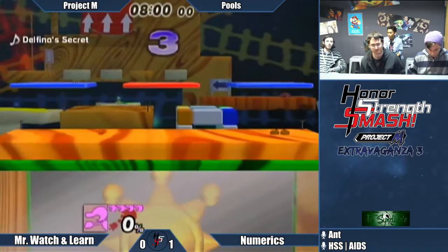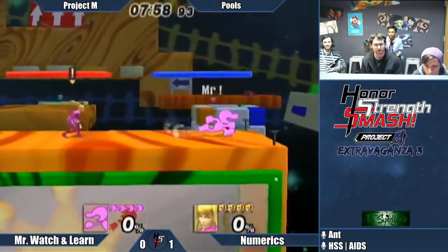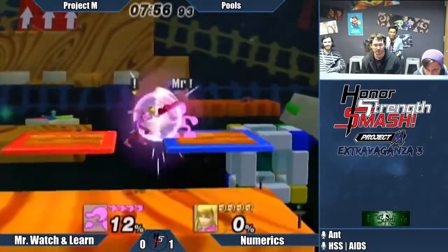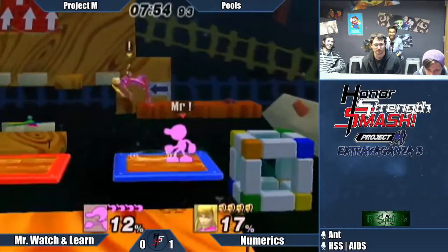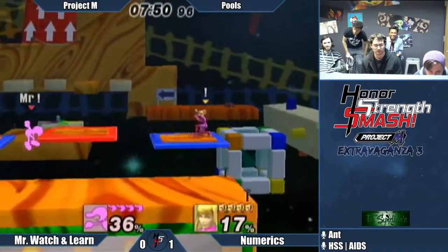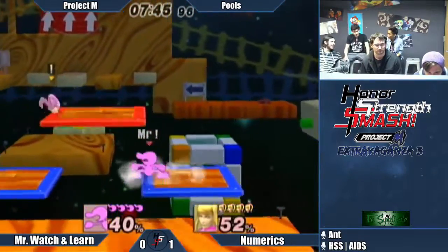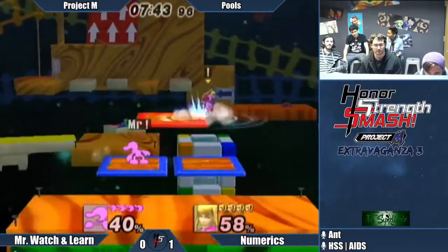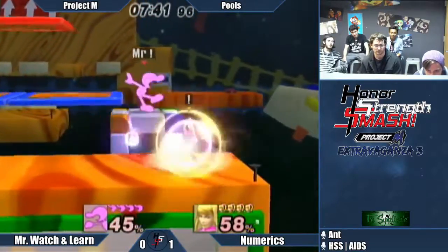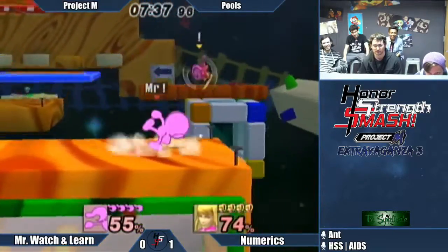Alright, so we're going to Delfino's. ZSS's survivability with the walls that go all the way down to the blast zone — she's gonna live forever if you don't know how to punish tether as well. Watch and Learn hasn't really been ledge-guarding too well, so it's just gonna be harder for a kill. Not to mention Watch and Learn has more disjoint. These platform-cancel down-airs are sick — I love seeing them play around on platforms like that.